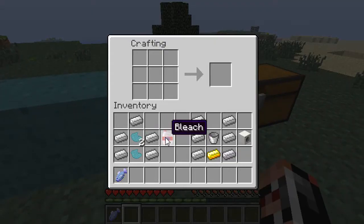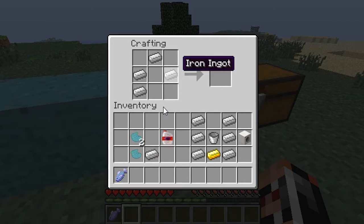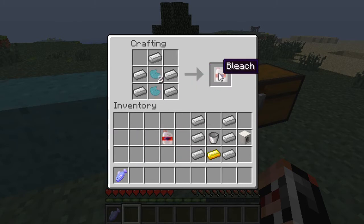Once you have that you can craft some bleach. All you need to do is craft a sort of bottle shape with iron and then just put your chlorine dust in there, and then you'll get bleach.